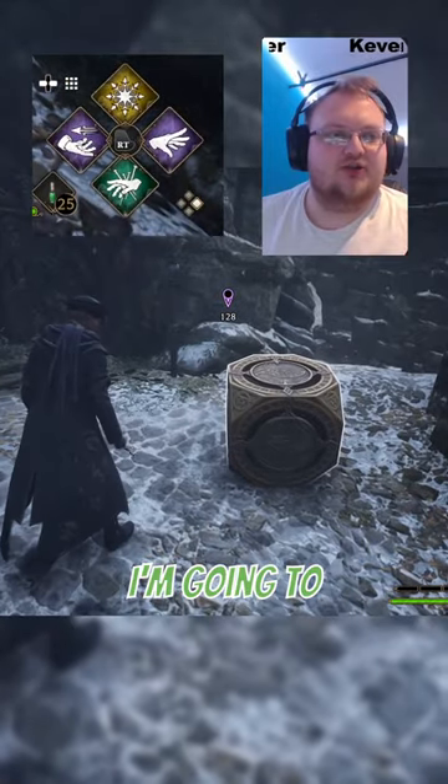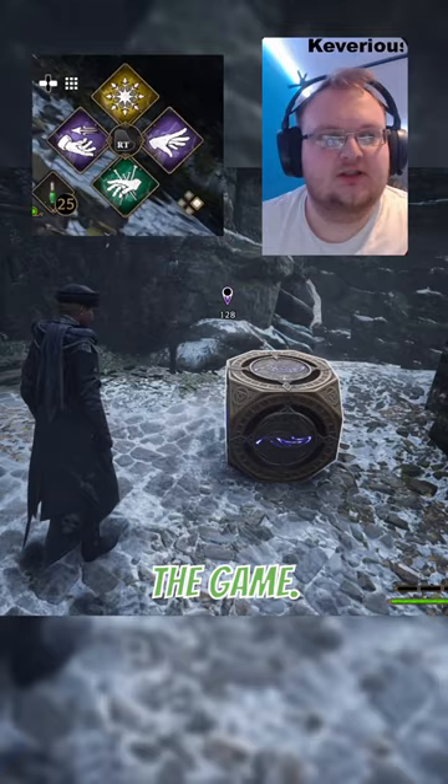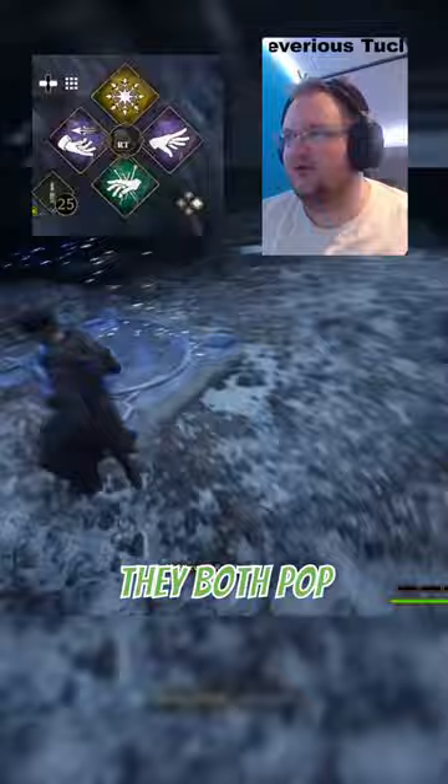Today I'm going to show you what to do with these random cubes you see in the game. As you can see, you have a random cube, and what you need to look for are these pads. They both pop up on Revelio when you cast it.